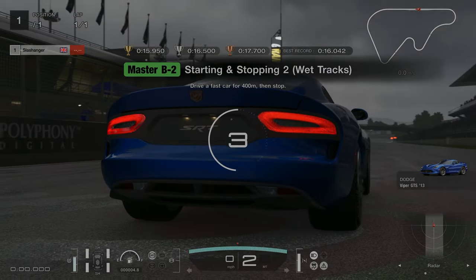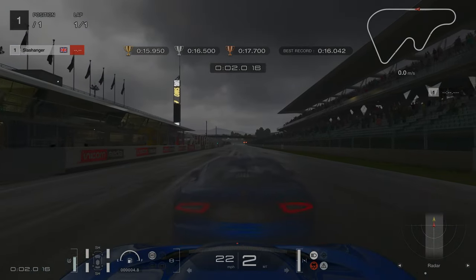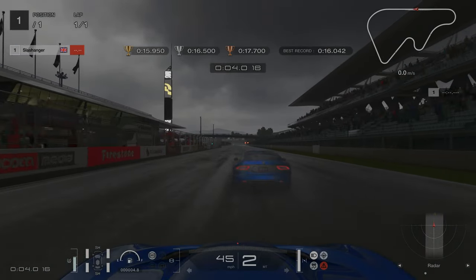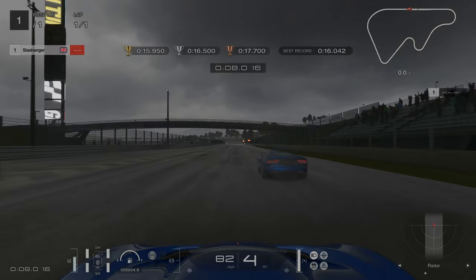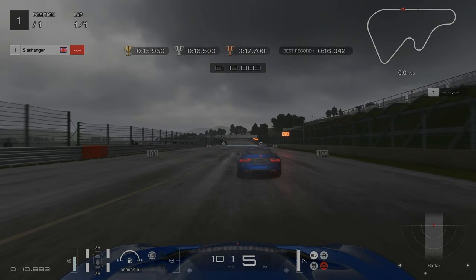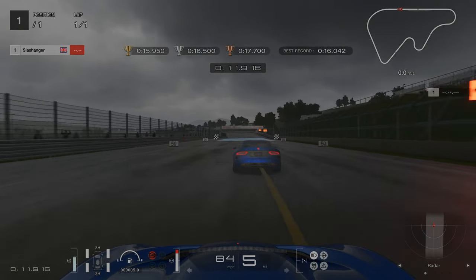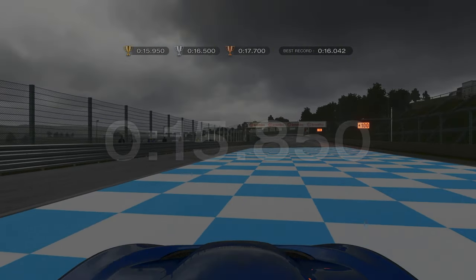License challenge number two is going to be a little bit different because we can't fully accelerate — due to the speed of the car, we'll just lose control. I found the best way was to start in second gear and change gears early before we max out the rev meter. Our braking point is on the left hand side where the fence has the orange markings on it. Applying the handbrake once you go past the 50m board will help you stop a little bit quicker.